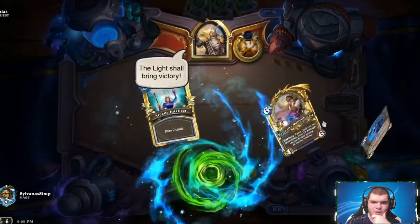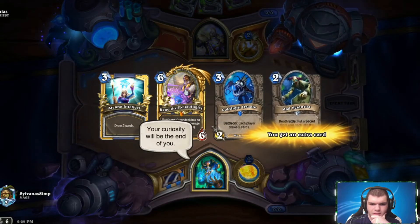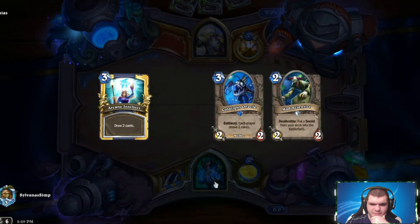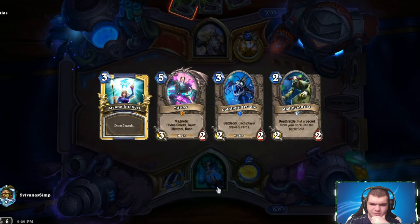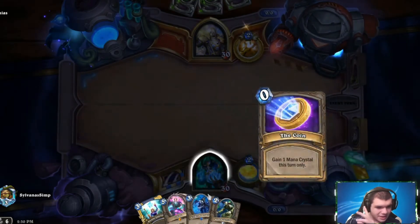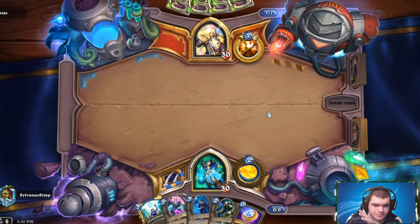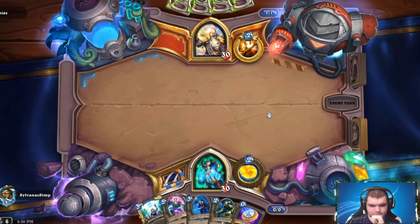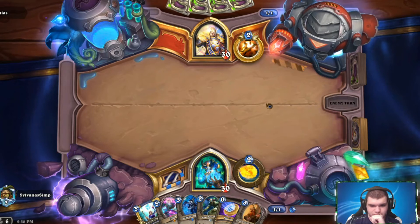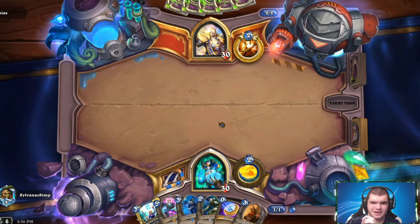It's Anduin — yeah, it's a slow matchup. We're going to keep everything but Reno. We're going to try to get them to have a full hand and then make them throw away cards. The plan is to get them to throw away their Raza, their Anduin, or something spicy.